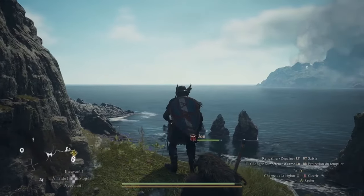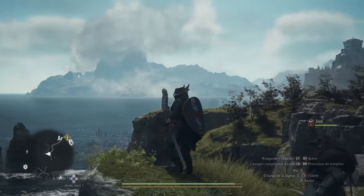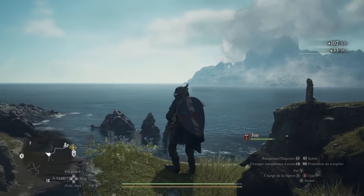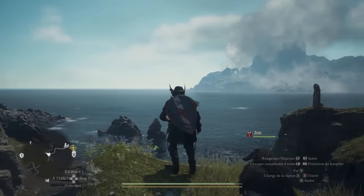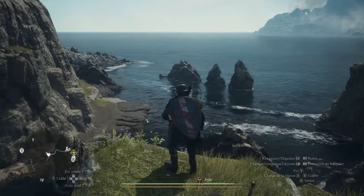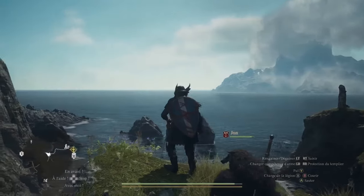But let's be real — sometimes trouble finds us, especially when we're out exploring, seeking treasure, or accidentally disturbing the peace. So, what do you do when you've got the guards of Dragon's Dogma 2 hot on your heels, ready to throw you in jail, or worse, end your adventure prematurely? Fear not, for we've got the ultimate guide on how to lose those pesky guards and avoid a stint behind bars. Let's dive in.